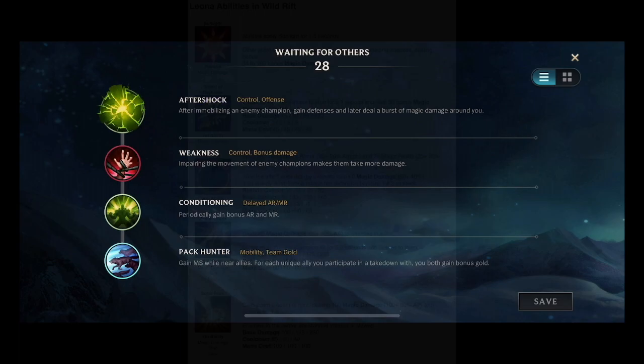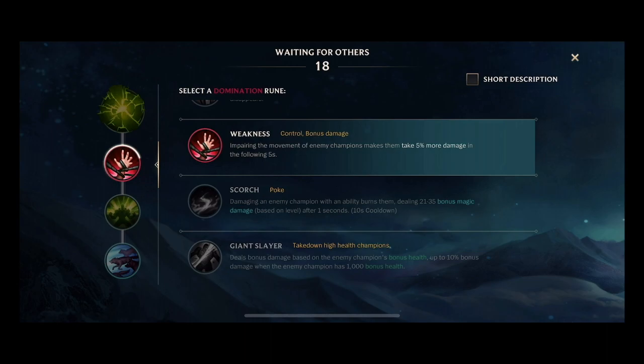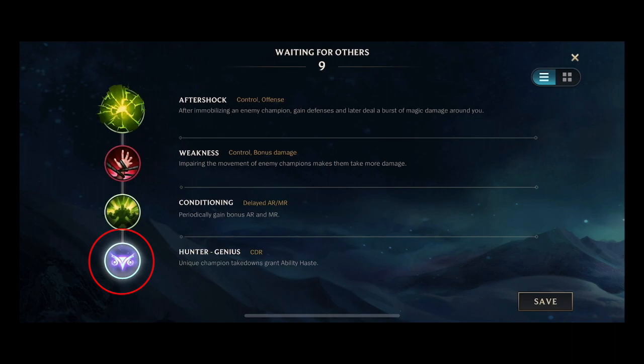Time to talk about the runes I am running this match. First up, Aftershock — it's very good with Leona since her entire kit revolves around stuns. After stunning an opponent, I gain armor and magic resist for two and a half seconds, then explode to deal magic damage — it's like an enhanced W. Weakness, to deal extra damage to champions that I stun. Conditioning, to continuously gain armor and magic resist as the game goes on. And a last-minute change to Ingenious Hunter, which gives me cooldown for every unique enemy takedown — assists also count.